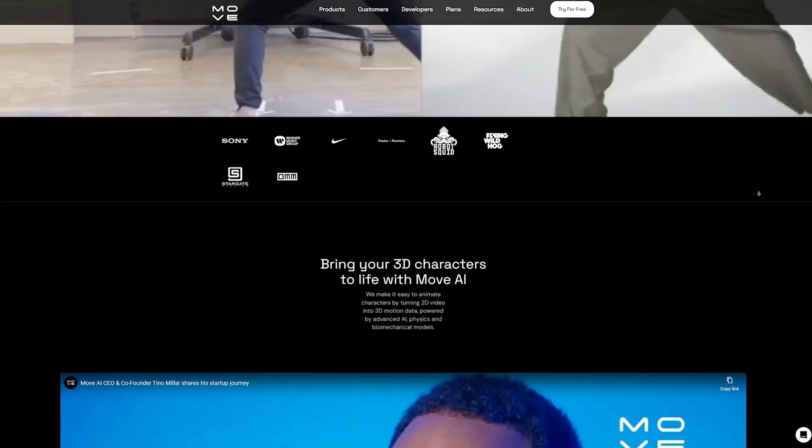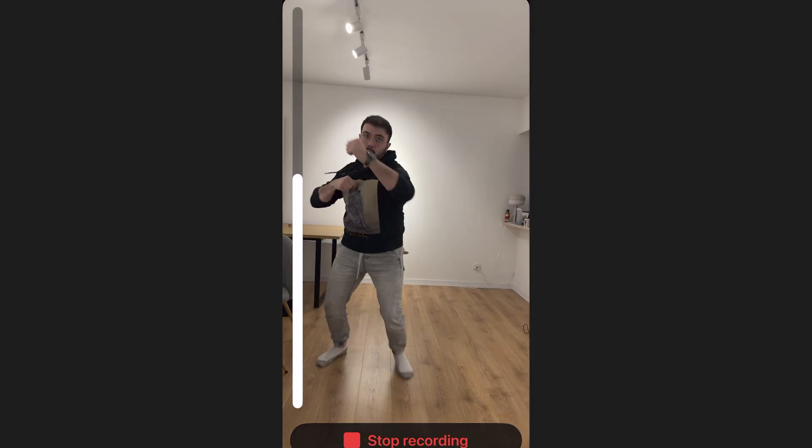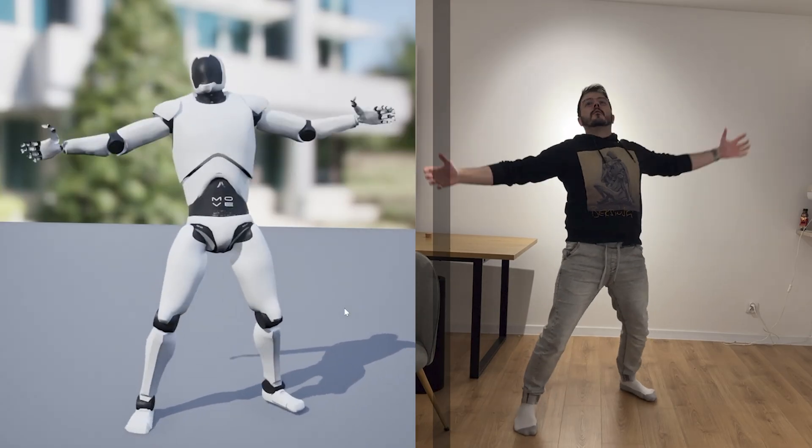But Mixamo can only take me so far. Hiring an animator isn't in the budget, and since slavery is frowned upon these days, I had to get creative. Enter Move AI — a tool that turns your phone into a motion capture studio. Using Move AI to capture my own attack animations felt empowering, until I remembered I'm an almost 30-year-old game developer, one awkward move away from calling an ambulance. I might need to bribe a more athletic friend with pizza and vague promises of future payment for mocap sessions.